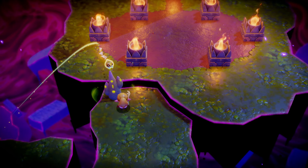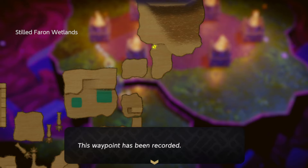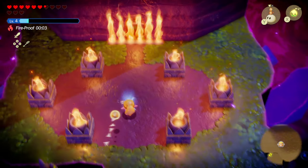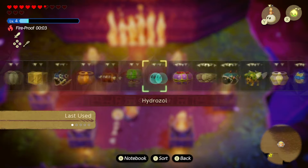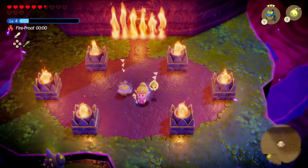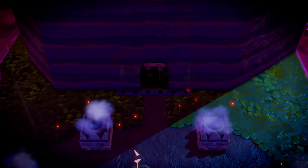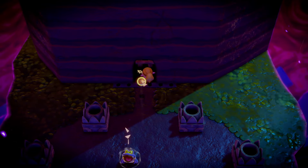Let's get the save spot or fast travel spot. All right, now let's go ahead and grab the frog that you should have grabbed earlier. He'll do a nice sing and that will knock out all the fire at once, which will let us move forward. All right, let's go down the ladder.